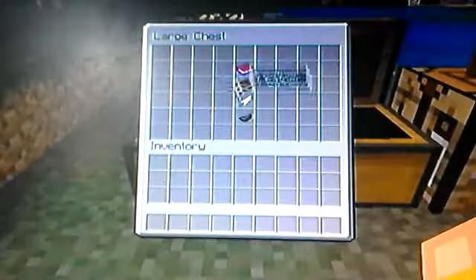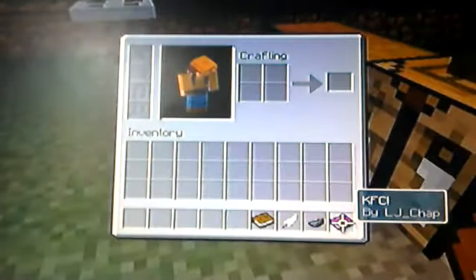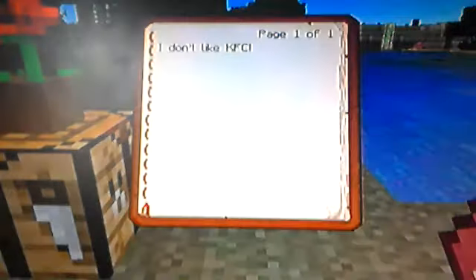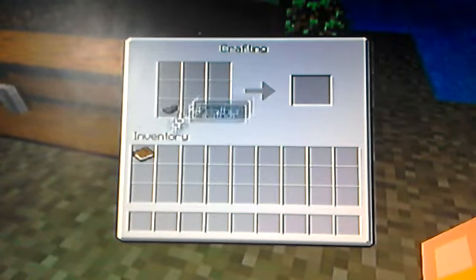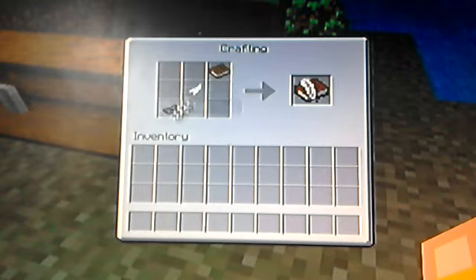Books and quills! You can have books and quills, and written books. Here's a written book — 'KFC' by another chap. If I click on here: 'I don't like KFC' — that's what I wrote in the book. To craft one of these, it's going to be an ink sack, a feather, and a book, in any arrangement.